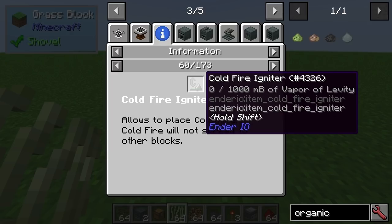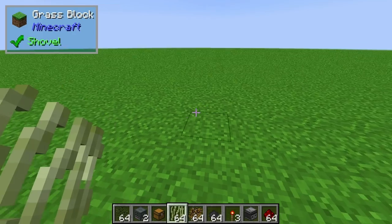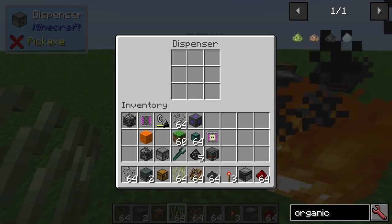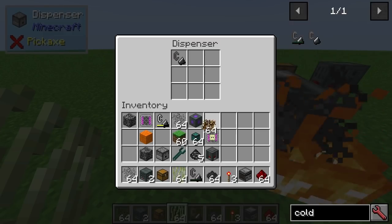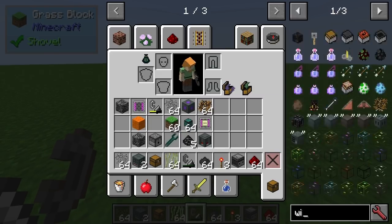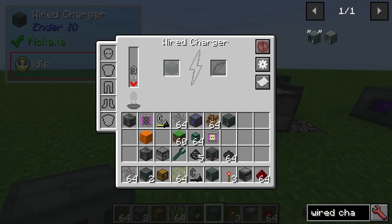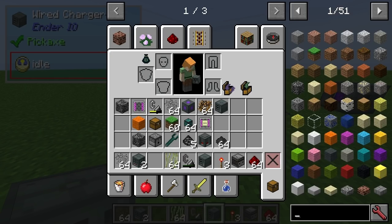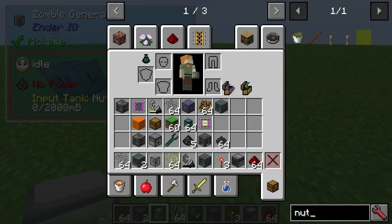There's cold fire as well — it requires a vapor of levity. I'm not actually sure how it works or how you'd set it up. The machines, though, they do operate fairly similarly. Like a zombie generator — put some nutrient distillation in — it's nothing really out of the ordinary.